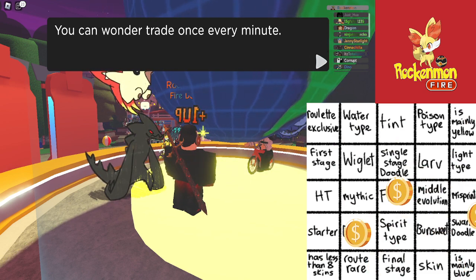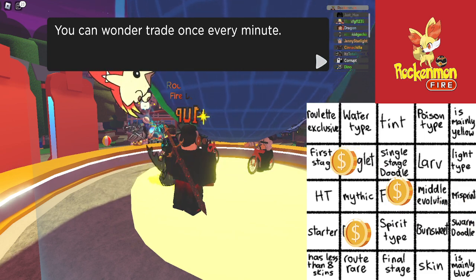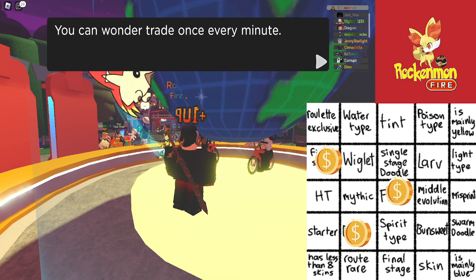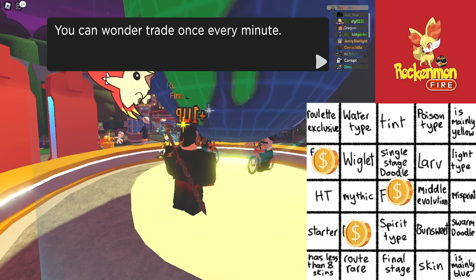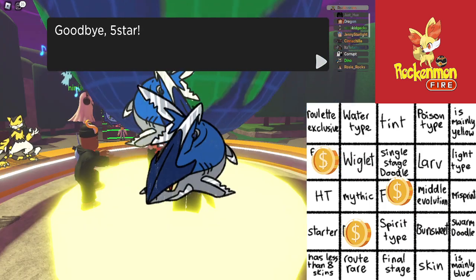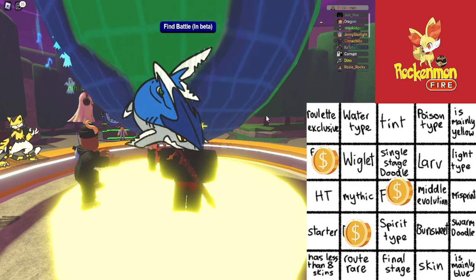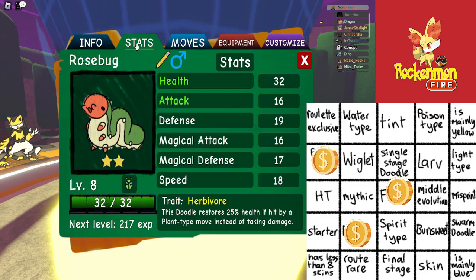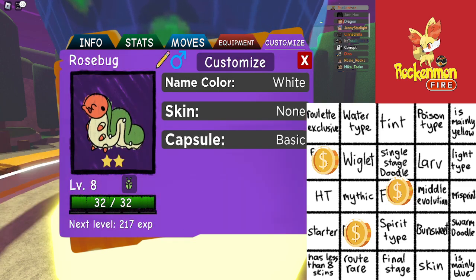I don't think mainly red was on here. I guess we'll count it as first stage. There we go. But definitely the Bingo. Next trade. Five stars for dirt, or five stars for chorizo. And we get a rose bug.